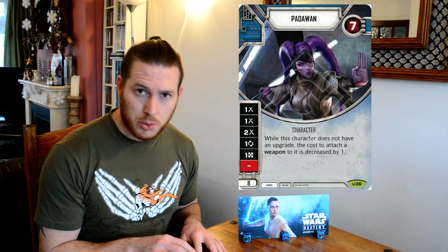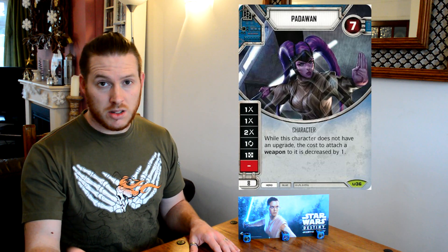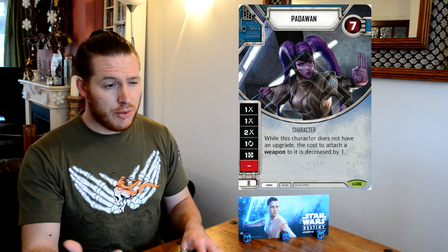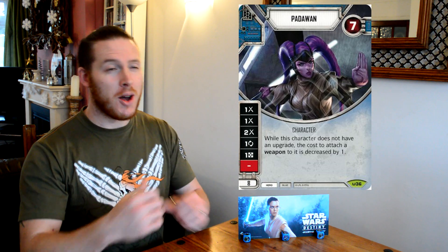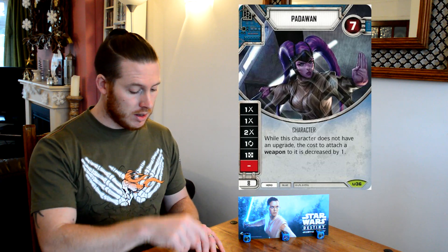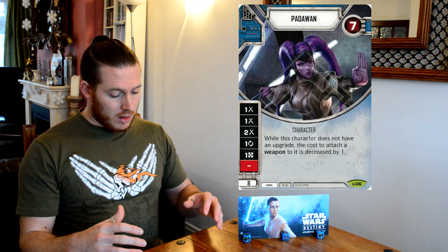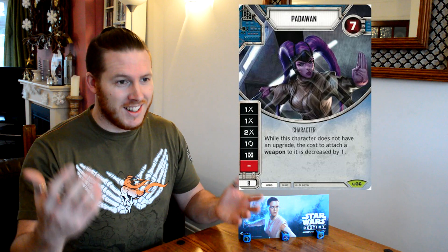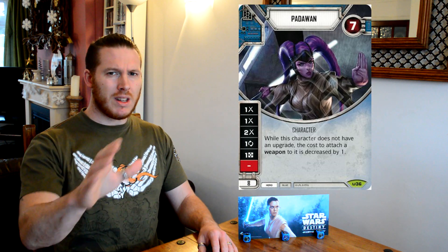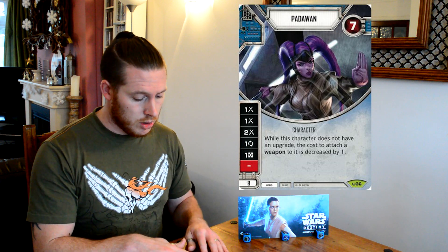If that weren't enough, this ability — just have a read of it. It's simple and straightforward, just like this character is. While this character does not have an upgrade, the cost to attach a weapon to it is decreased by one. So our lightsabers are now only two resources to play onto this character. That's super good. If we've got It Binds All Things out, they cost one — a one-cost lightsaber, which is much more likely to do damage because it's got that plus-two melee side, since the Padawan itself has a 50% chance of rolling the black damage. Rey's staff becomes three because it's two, reduced by one — though It Binds All Things is blue upgrades and Rey's staff is actually neutral. Either way, we are very efficiently attaching all these upgrades to this Padawan character.